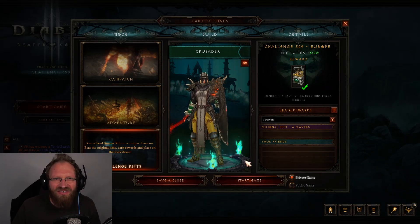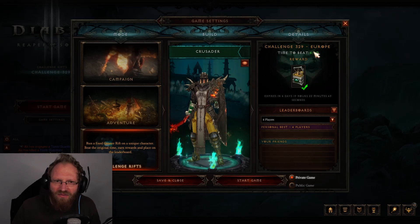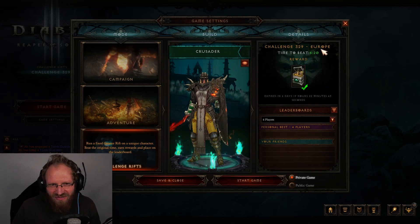Challenge Rift 329 in Europe, and this time we have the Crusader. The time to beat is 6 minutes and 20 seconds, which I think is pretty easy to do — it seems like a long time.